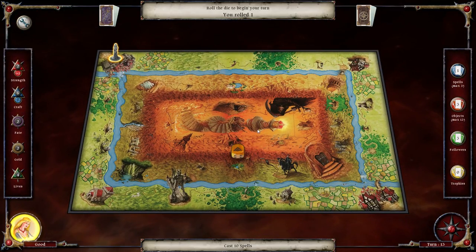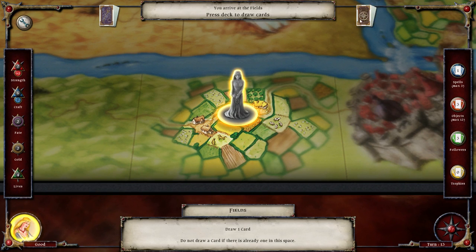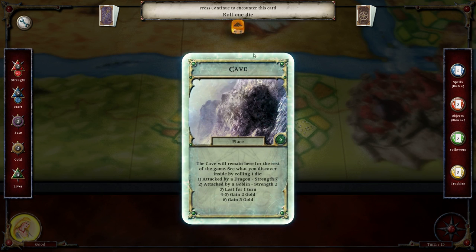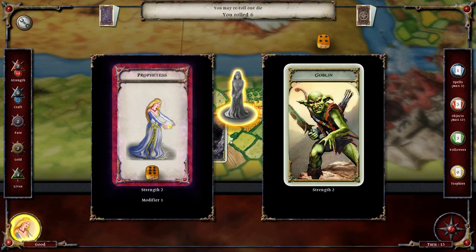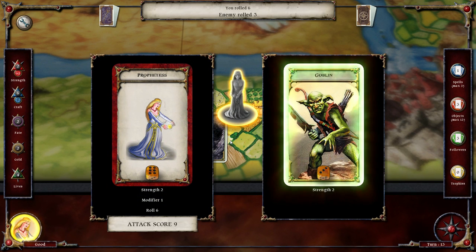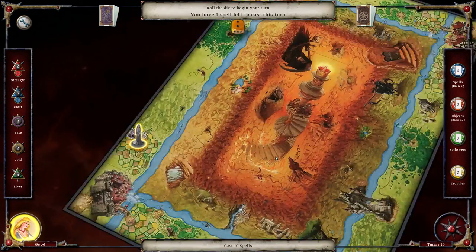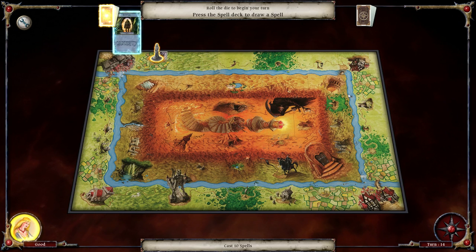Let's just move to one of the draw-ones. Draw a card - a cave. Let's allow it. We get a two - attacked by a goblin, strength two. I'm fine with it. We cannot lose, and in fact we do win. However, since the goblin was not a feature card, we don't get a trophy for it. A bit sad, but what can you do really?